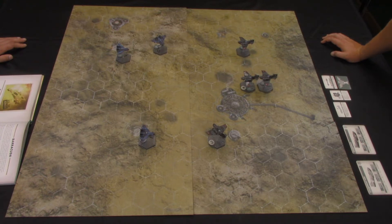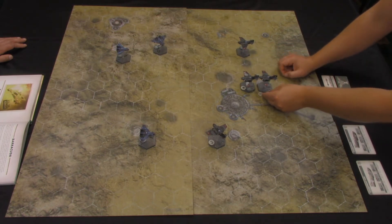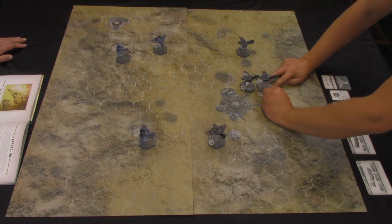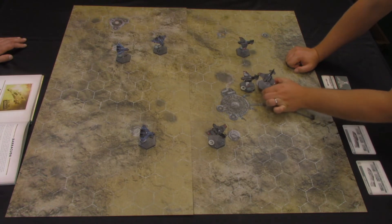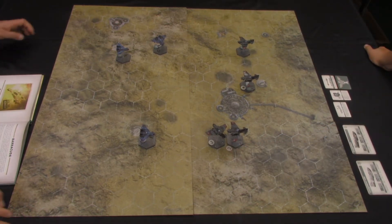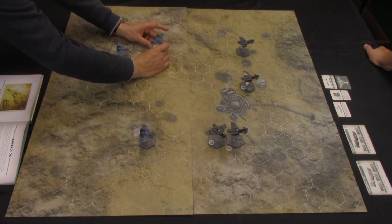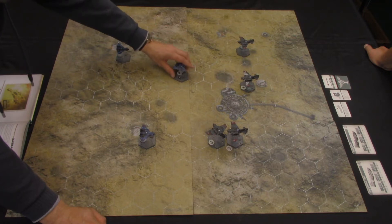Thunderbolt number two — a flight officer — does a Stoop maneuver, increasing speed to five since Thunderbolts can increase throttle by two. Moving one, two, three, four, five and turning into position. The Tau are sneaky, throttling back to three and climbing to altitude four — one, two, three — and that Thunderbolt is now in arc.